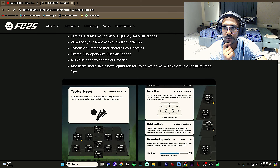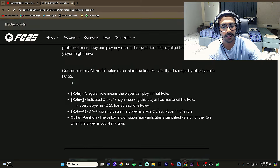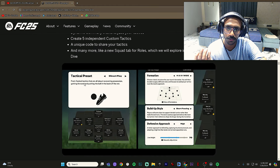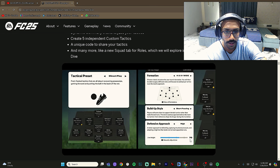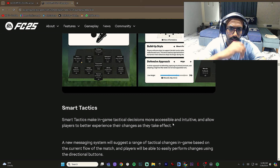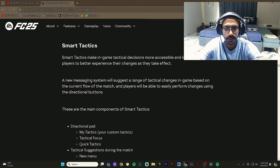You can view your team with and without the ball, see a dynamic summary that analyses your tactics, create up to five independent tactics, and generate a unique code to share your tactics. Formation, defensive approach, and tactical pressure settings like direct play are all configurable. For example, in a 4-2-3-1 with short passing and a high defensive line at height 70. Smart tactics make in-game tactical decisions more accessible, with a new messaging system suggesting tactical changes based on the current match flow.